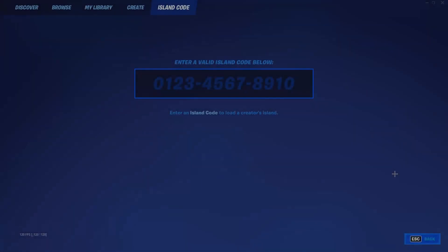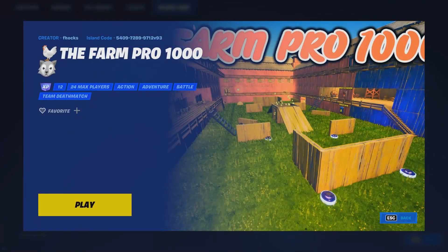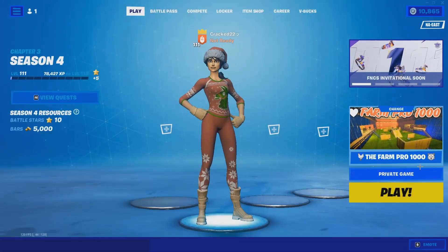I'm already showing you guys an insane map today, so here we go. The code is 5409728997112. If done correctly, the Farm Pro 1000 will show up — ready up and let's get right into this crazy glitch.